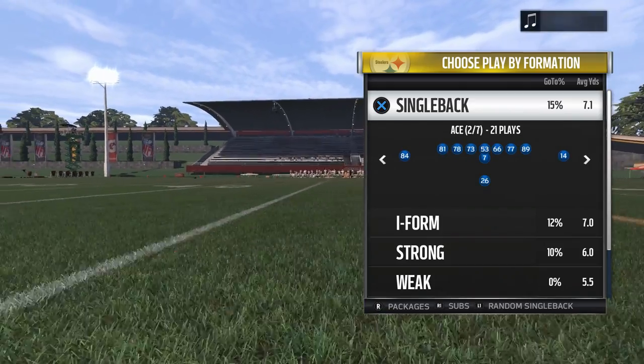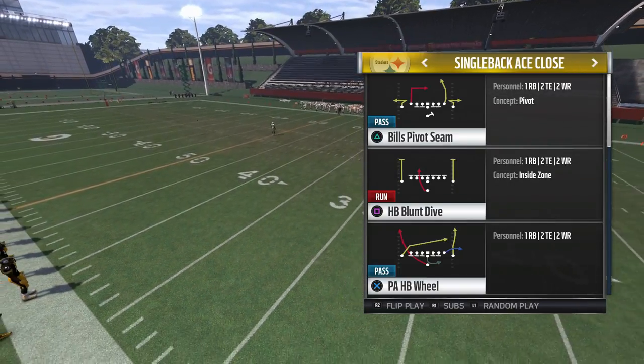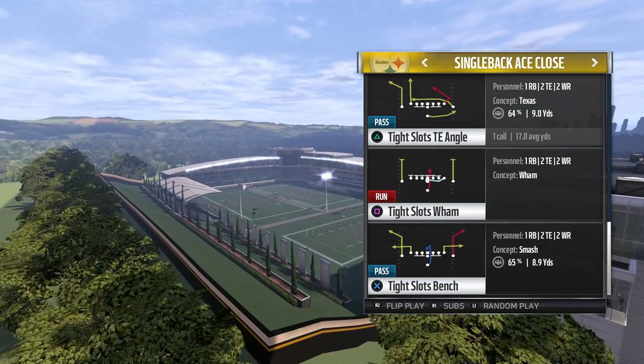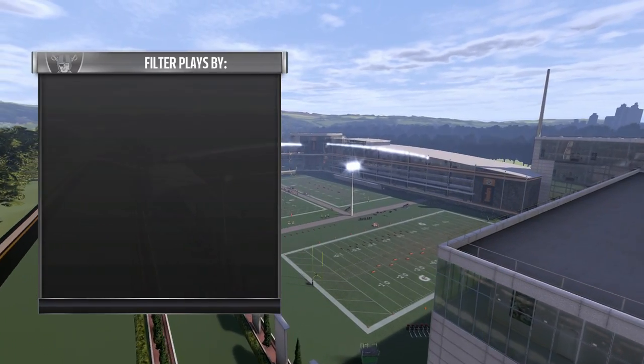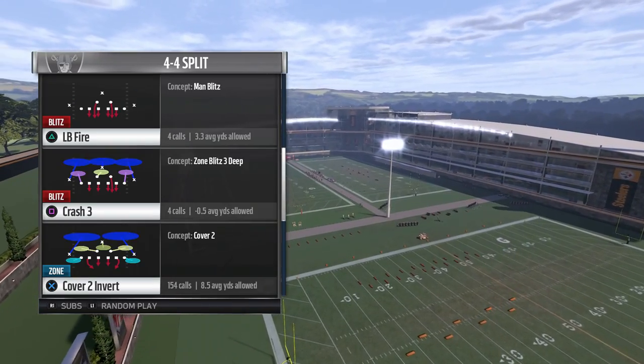The best ways to beat Cover 2 Invert is to attack deep down the middle of the field, or use deep corner routes with a high-low read. Most of the time people use the free safety in the invert cover, so they will take away the deep pass to the middle of the field. So let's take a look at the second option — using deep corner routes — in a few plays that will beat Cover 2 Invert for big gains.